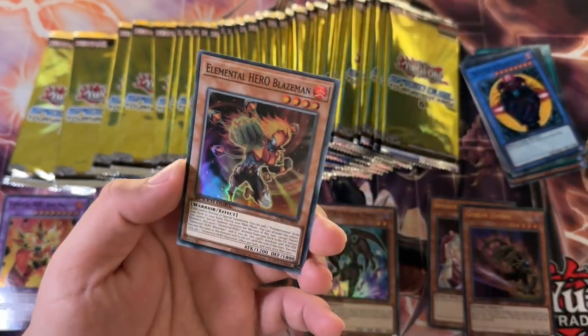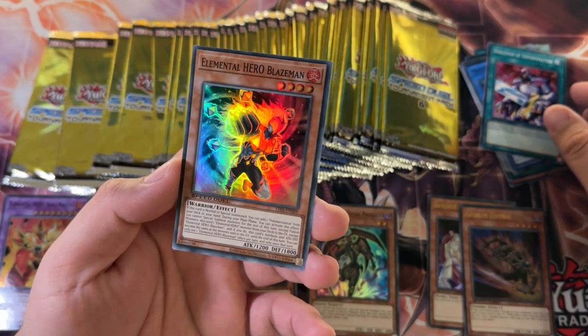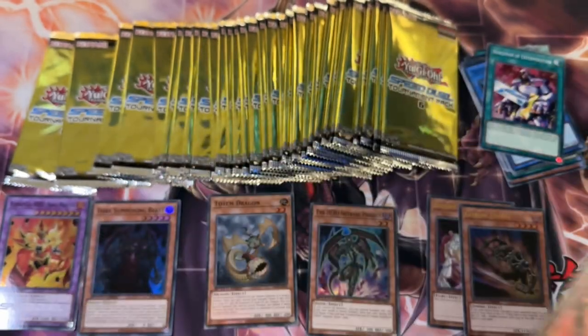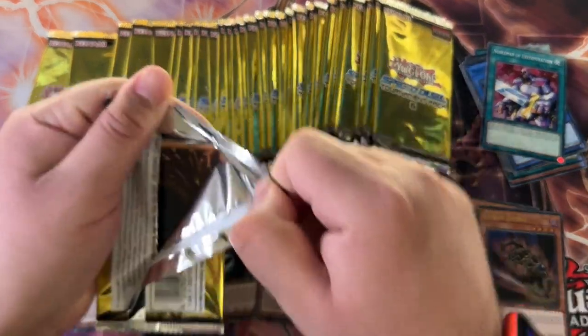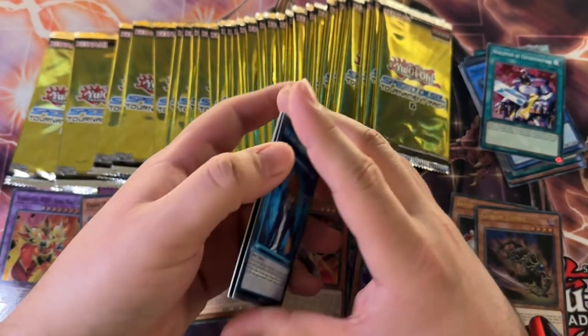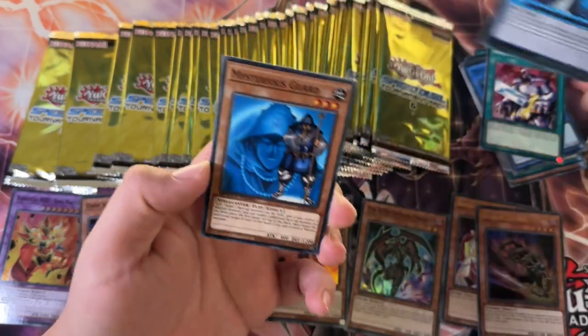We got Nobleman of Extinction. Blaze Man — look at him, punching his way. This card has seen a resurgence in Hero decks because of the new Neo support, because you can search it really easily, and then it searches a Poly. That's really why you use it — the secondary effect isn't as good, to be honest.